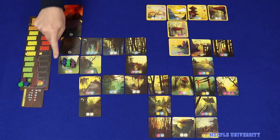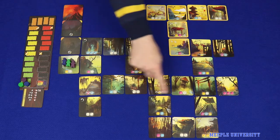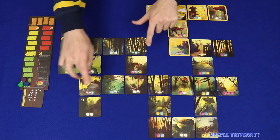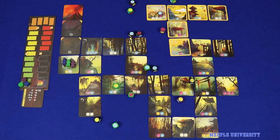Thematically, players play as a team of adventurers caught on Mount Fuji during an eruption, and they need to escape back to the village, represented by these yellow boarded tiles, before they are swallowed by lava, which will advance at one space per round through this map, as well as without running out of stamina. This is done through a series of dice management puzzles.